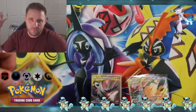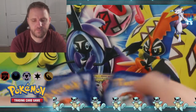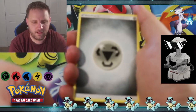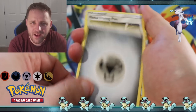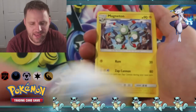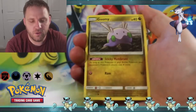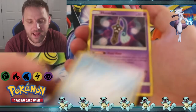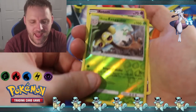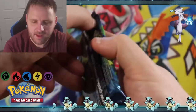Next we're jumping back into Forbidden Light. Rob, get your guess in - Brass Energy. Steel Energy comes up - I don't think Rob or I ever get Steel Energy. We got Metal Frying Pan, Bonnie, Magneton, Gibble, Execute, Goomy, Bergmite, Honedge, Reverse Holographic Alolan Exeggutor, and Rotom is our rare, non-holographic.